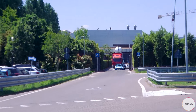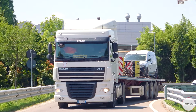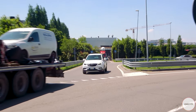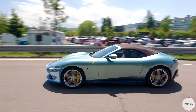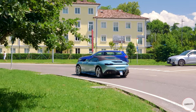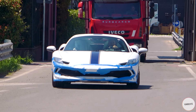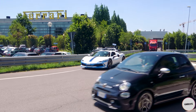I think we have a combo right there! Cock blocked by this damn truck! Roma Spider — beautiful spec, and then a 296 with the stripe in the center... actually it's a blue stripe!